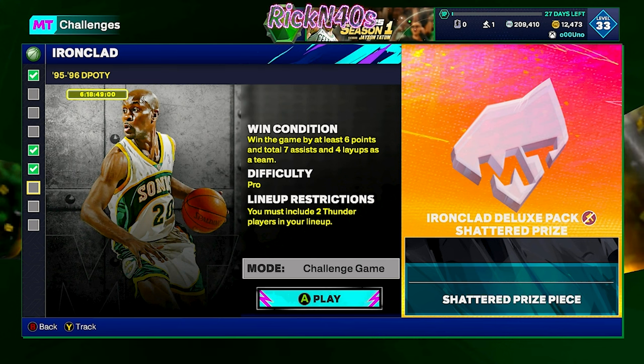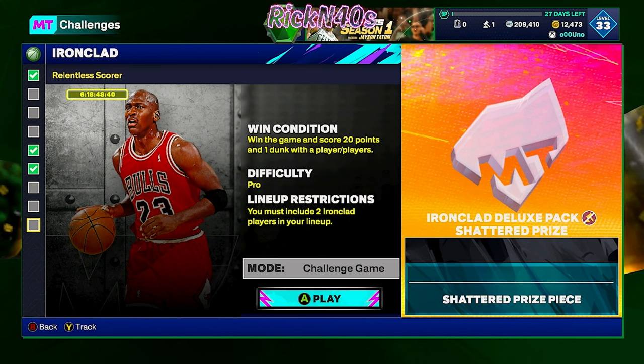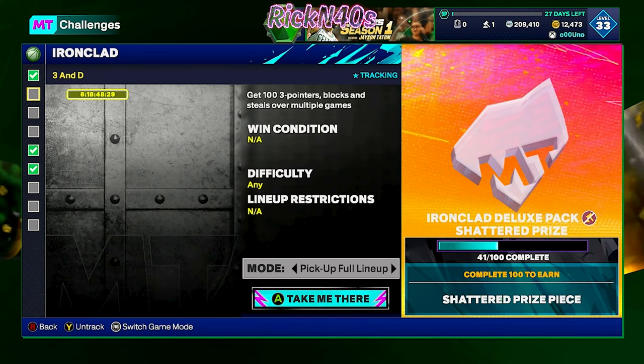For the winning conditions: you have to win the game by at least six points and total seven assists and four layups as a team — you must include two Thunder players in your lineup. Then you have to win a game and total 10 points, five rebounds, and five assists with a player — you must include two Bulls players. And for the last one, you have to win the game and score 20 points with one dunk — you must include two ironclad players in your lineup.